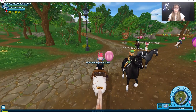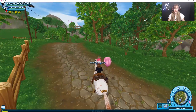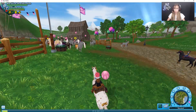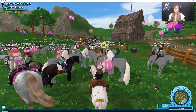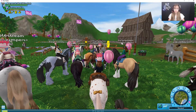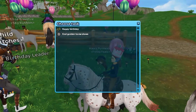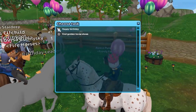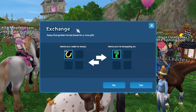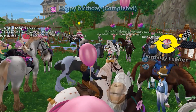Now, let's go see the items that we get with all of the 75 golden horseshoes. So this is how you get them — you just go up to this birthday leader, who is invisible on my screen but she'll load in soon. You go up to this birthday leader and then you're just going to click happy birthday and exchange for all of the items.